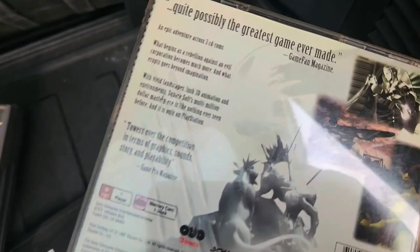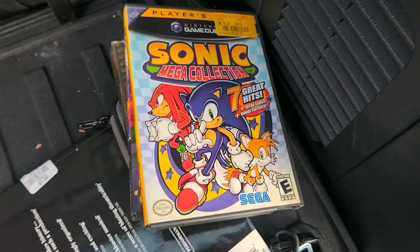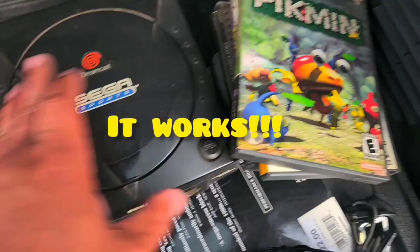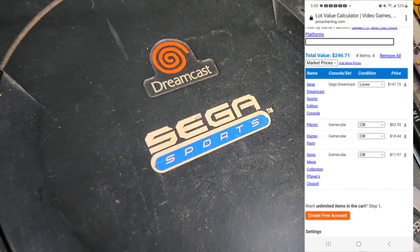I ended up paying $55 for everything. This GameCube case is empty. Final Fantasy 7 — it's actually the misprint but one of the discs I believe is missing. Disney Party, Sonic Mega Collection, Pikmin, and the best thing out of the deal was the Sega Dreamcast Sports Edition. It's pretty dirty so I don't know if it's going to work, but for $55 it's not bad.